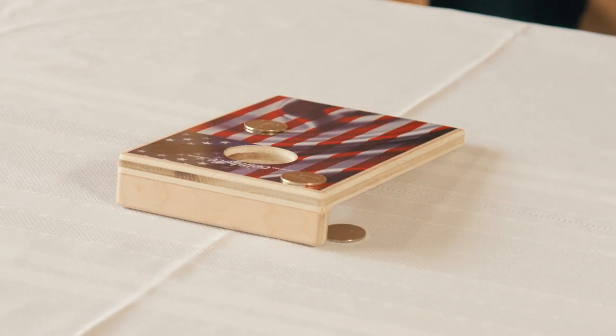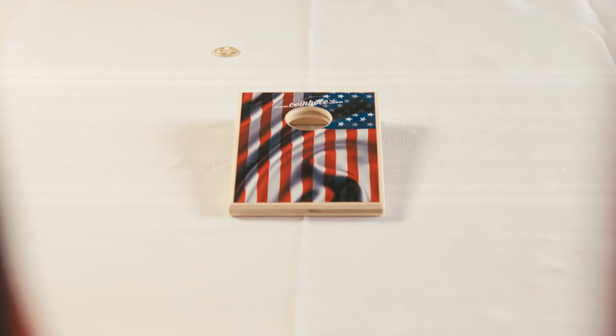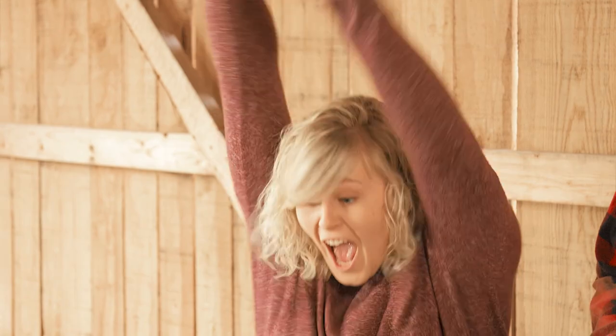At the end of each round when both players have bounced all their coins, the score cancels out like cornhole. Take the subtracted score of the round. Once you have your score, grab your coins and keep playing until one player reaches 21 points.